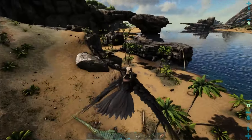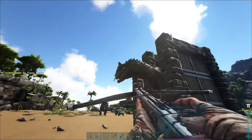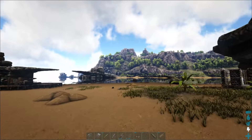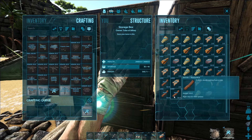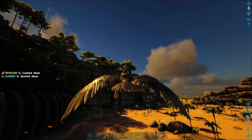After last time's escapades of finding the level 145 Allosaurus and knocking it out, we got to work taming him. But before gathering some prime meat, I went out farming lots of materials and crafting some foundations. As you already know, we were looking to move out to a new location off the beach.